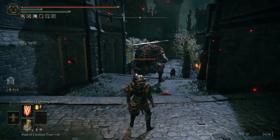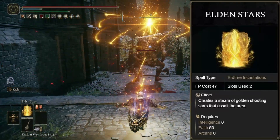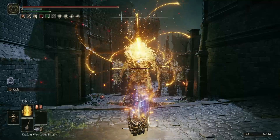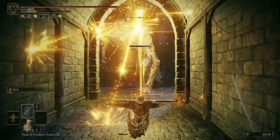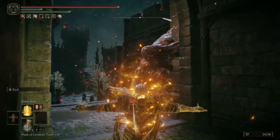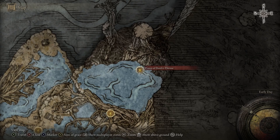Whilst in the Deep Root Depths, you can also acquire Elden Stars — a 50 faith, two slots required incantation, which sees the user clasp their hands in prayer before unleashing a slow moving bolt which streams small, damaging stars. Though the damage is negligible, the best use for this particular incantation is to inflict massive posture damage, leading to easy guard breaks. If you get this spell off whilst under the cover of a summon, you can land critical hits all day long. You can grab this incantation by heading west from the Great Waterfall Crest Site of Grace, climbing the roots and then heading into a nearby cave. Watch out for the many, many ants.